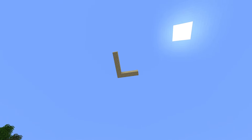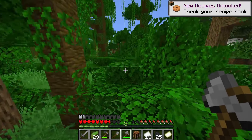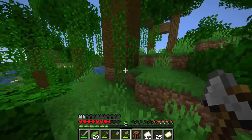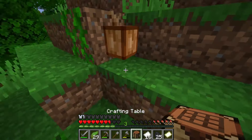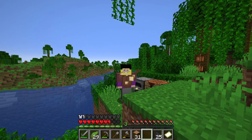Look at this world generation L right here! Get it? Because it's... Let's go into the jungle. Yes, melons! Sustainable food and great for villager trading. Come here, Hammond. We're eating good tonight. That's good eating right there.